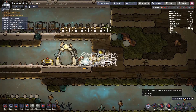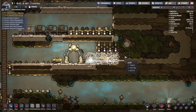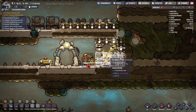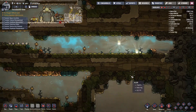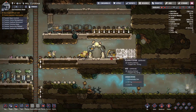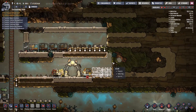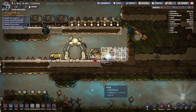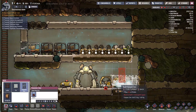With power up and running it means we can get research up and running. Once we've got research going we should be able to start moving through the tech tree. We've also exposed another bit of oxalite down here, which gives us a little bit more air, and we also want to shut off this room.